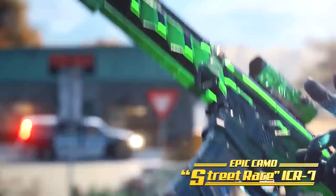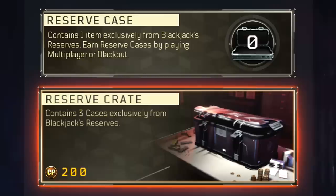The Supply Drops themselves are valued at 200 COD points apiece, which translates to about 2 American dollars, which is in line with pretty much every other Call of Duty game that has Supply Drops, dating all the way back to the Advanced Warfare Supply Drops, which were the first ones in the series. Basically, you pay $2, pull a lever on a slot machine, and get three random items — that's how it's always worked in this series.